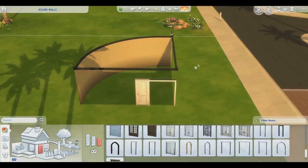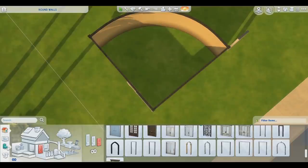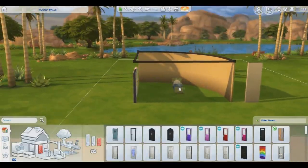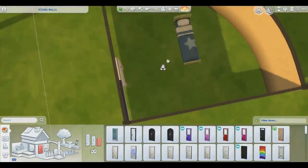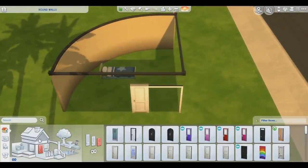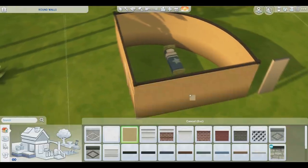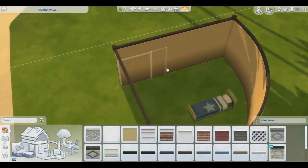The sim can get in. The problem with this method is that the game still treats this as a room, so if you want to interact with objects inside, you have to look at it from the top. If you place an object in there, it doesn't let you select it when you're technically facing the wall, even though it's invisible. You want to go from the top to interact with anything inside the room. The door only shows its frame — it doesn't look as good as with the platform method. With the platform method, the door looks normal when closed; it's just when it opens that you can see the wall behind it.